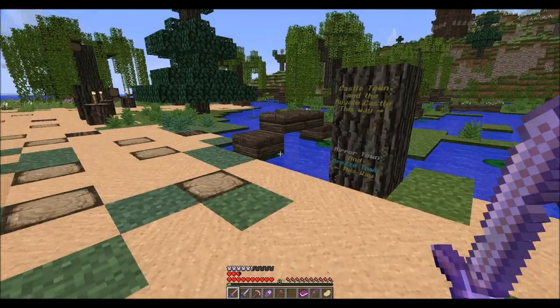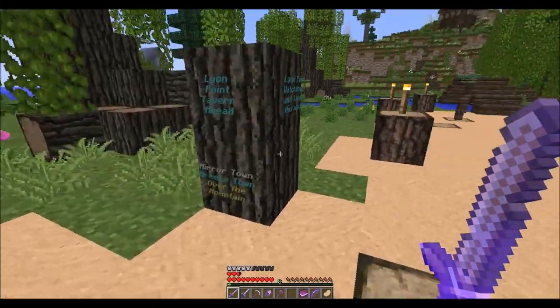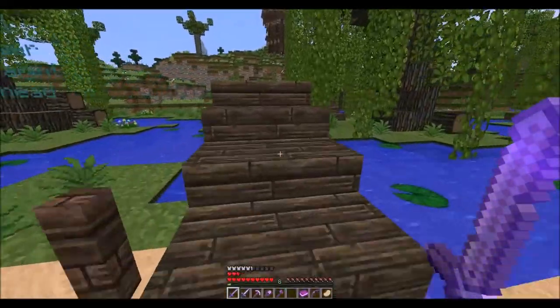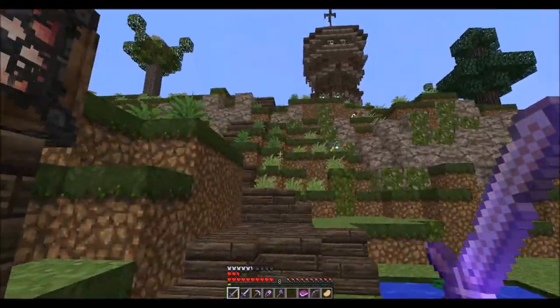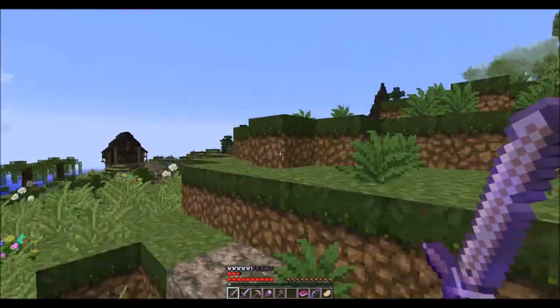I'm not used to getting to this location from here, and I had a lot of issue finding it earlier. Mirror and Breeze Town. Castle Town and the Royal Town. This way. We need to find the Mysterious House, basically, is what's happening here. This is kind of neat — I've never been this way. Quick detour, I'm sorry. I have a plan. Oh yes, I've been in there already.